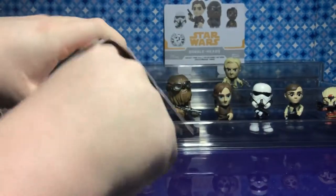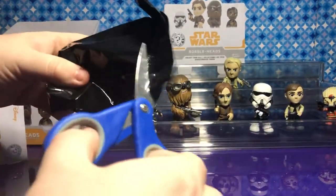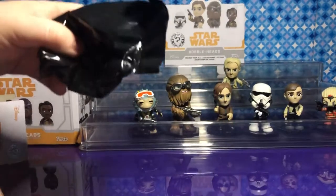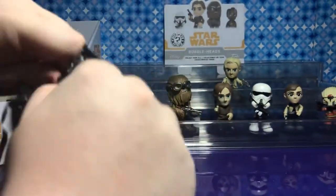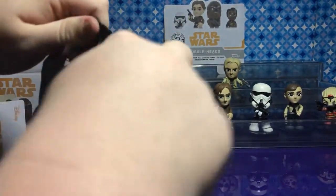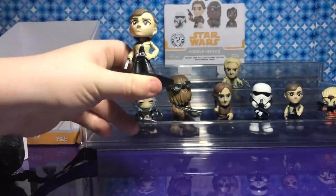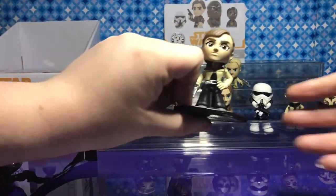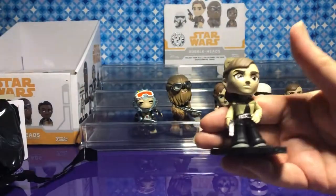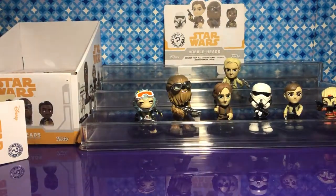The top is loose on this one, the bottom is loose on that one. Another Kira — we knew that was coming. She's still a really good-looking figure. So I guess we'll still get one more Tobias, one more Han, and two more Lando.